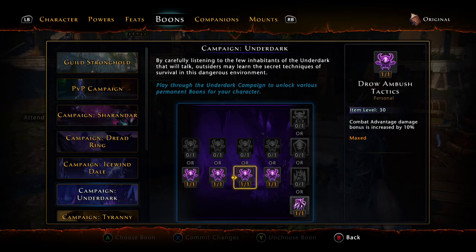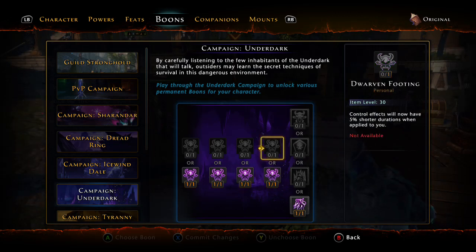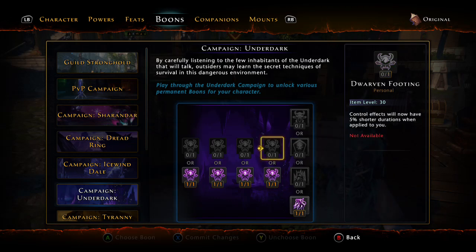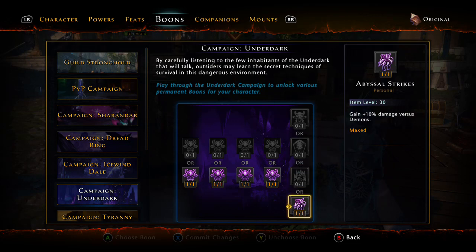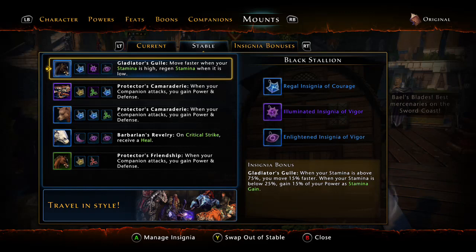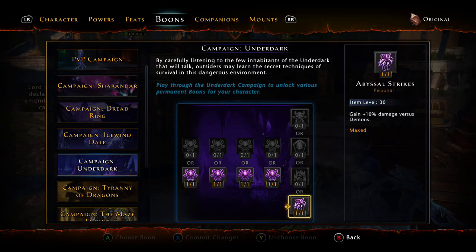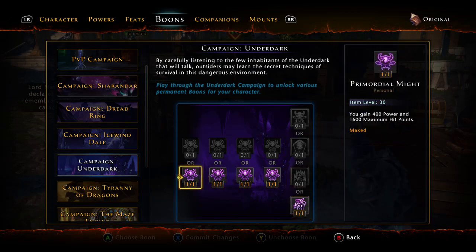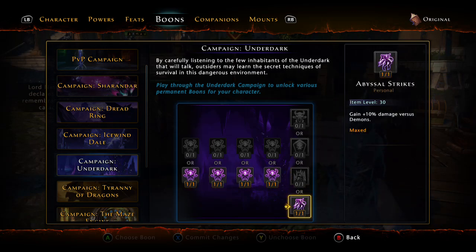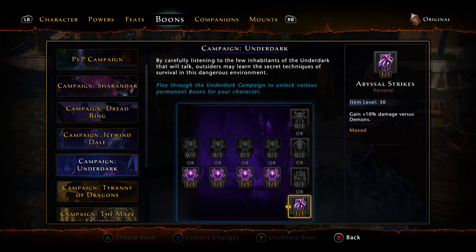Power: combat advantage is increased by 10 percent — that's quite a bit. You now regen stamina five percent faster — not great on its own, but it helps your sprint. And when you're using gladiator guile it helps you move even faster. Now here's the underdark campaign — that's when I just went yeah, okay. So here's your stamina. The last boon: gain 10 percent damage versus demons, which helps a lot if you're farming for your twisted weapons or running your underdark campaign.